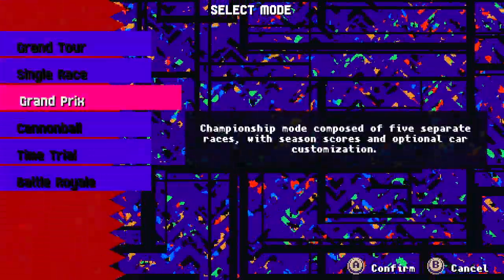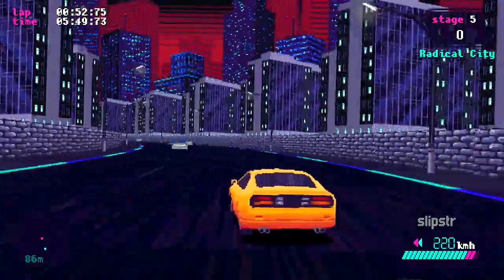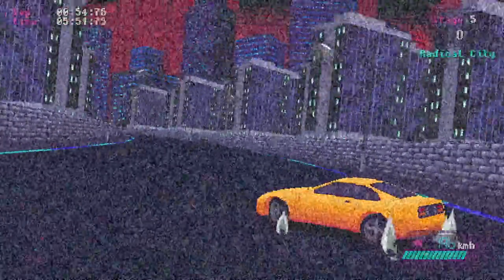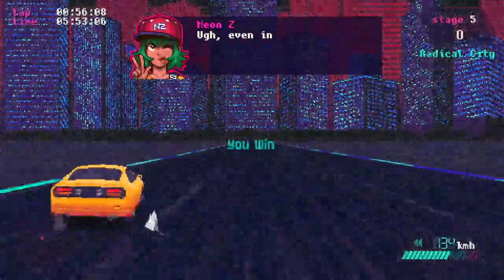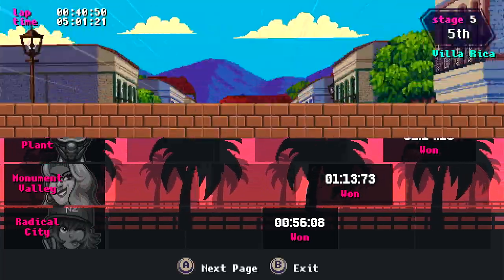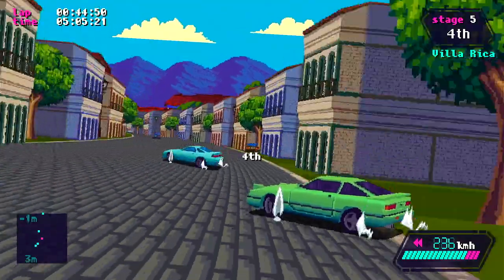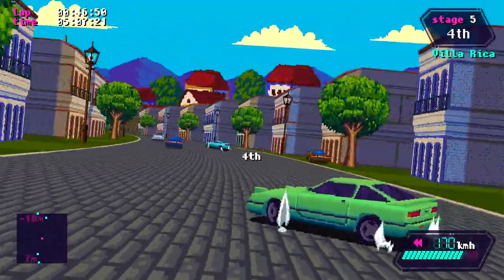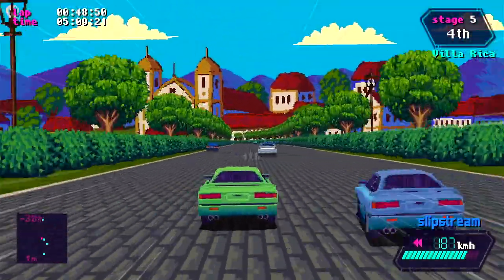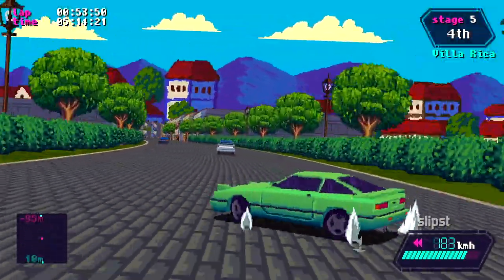One of my favourite things about Slipstream was the amount of fully fleshed out game modes. The most obvious one is the Grand Tour mode, which works exactly like OutRun, racing the timer through five different stages and choosing your next destination at the end of each stage. There are also more traditional modes such as single races, repeating laps of any one stage, time trials, elimination modes, and a Grand Prix mode where you race a season of tracks for points to determine a winner.